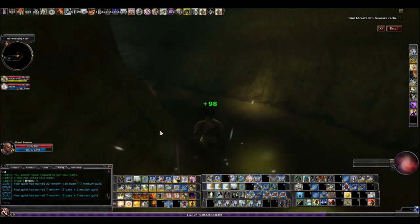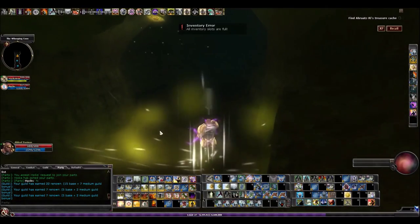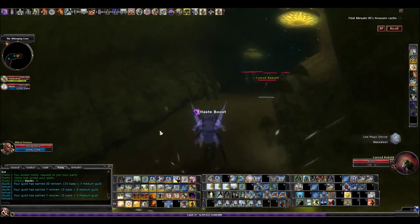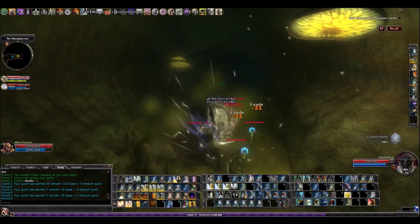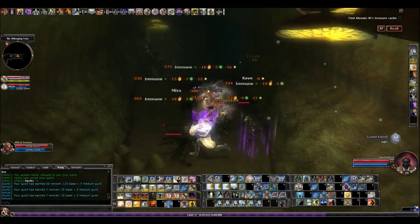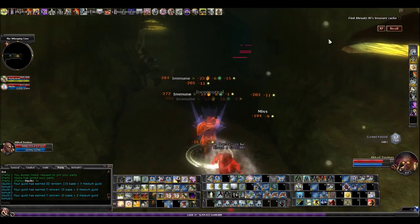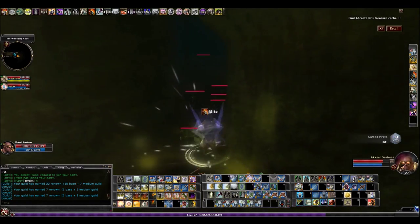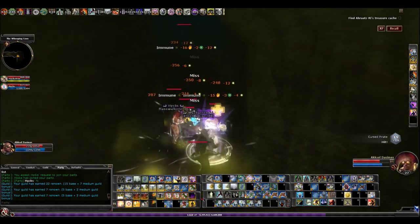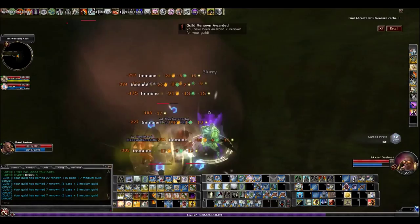Some other options while you're leveling: the DR from the stoneskin spell — you can get that on some clickies or as a wand if you're an arcane caster — gives you DR 10. You can also get DR from items like the Cloak of Night, which gives 10 DR. Those are probably your best leveling options. 10 DR isn't a lot, but fit it in if you can. Just don't give up a whole item slot for 10 DR in epics.